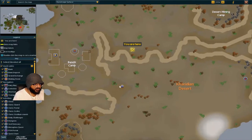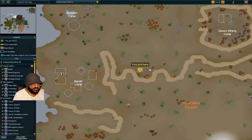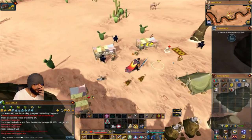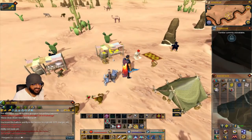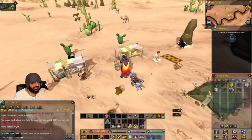From the lodestone, you just run past the bandit camp and end up here. Once you're here, you'll see the chimp ice chimp, and you can just right-click the ice.